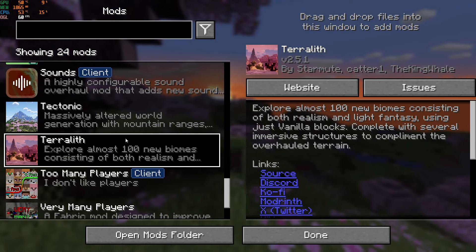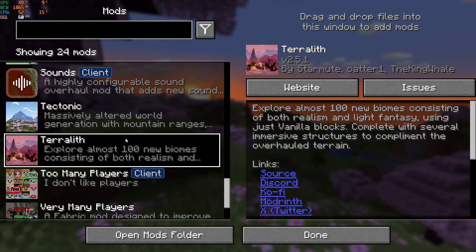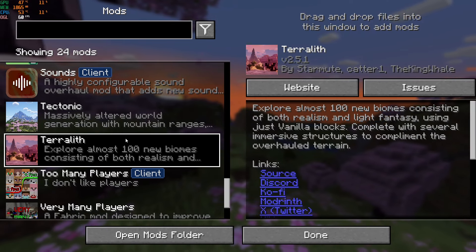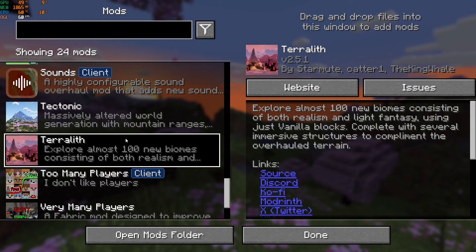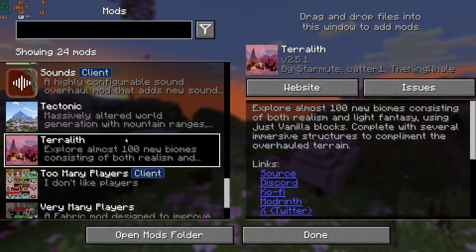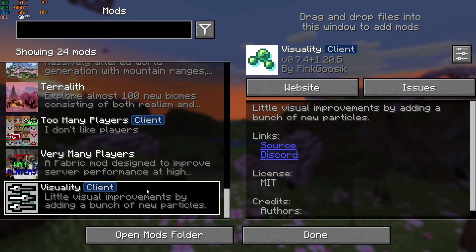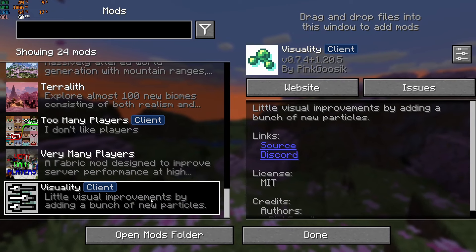Terralith is another world generation mod — so good because it makes really interesting biomes. Terralith and Tectonic together are a perfect combination honestly. You get those nice big landscapes with still the interesting and detailed biomes. Then optimization mods and a few quality of life things with Visuality.